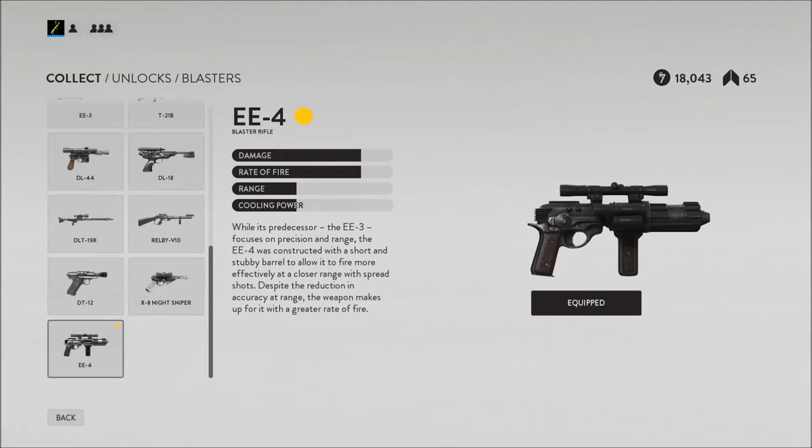The stats and details for this blaster as well as the X8 Night Sniper are currently not really well known, but I can tell you that it fires six shots per burst and can fire seven bursts before overheating. It also does a ton of damage per burst, so at point blank you can one-burst someone. This blaster is really a dedicated short-range blaster, because anywhere beyond medium range the spread is so great that you really can't hit anything.